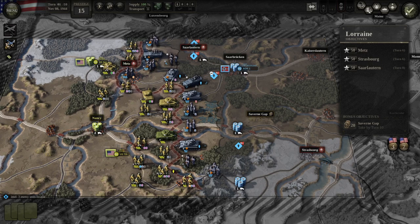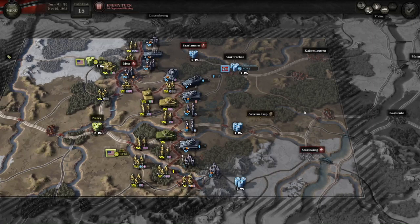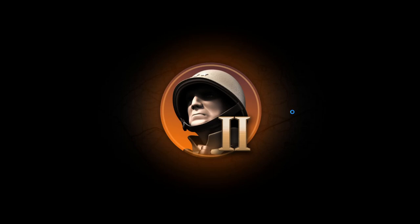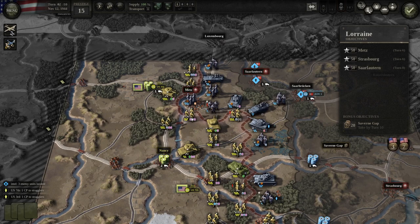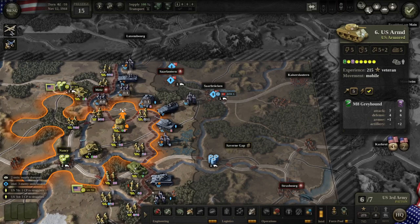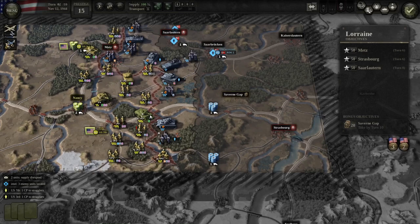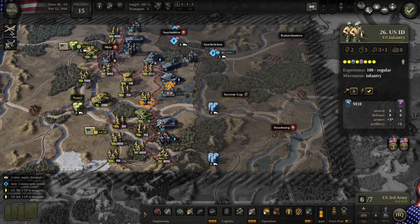At this point you haven't out-supplied the enemy at all — that's fine, you've got time for that. The enemy is falling backwards, hitting my tank and making it retreat, which isn't a big deal — I'll just go straight back. They did take the hex above Metz but I was able to kill off their unit pretty quickly. I'm checking odds again to see where I can do things.